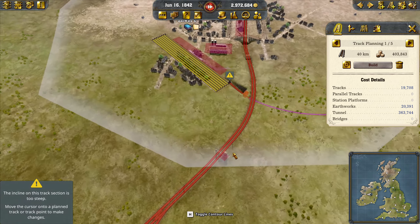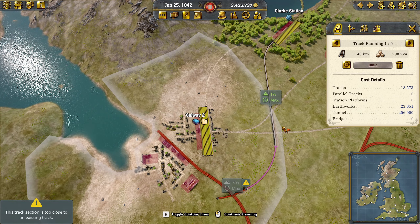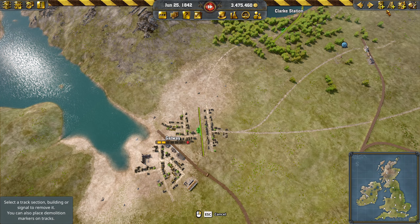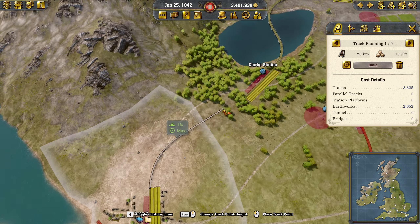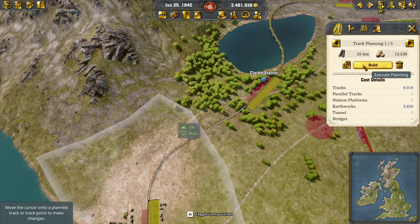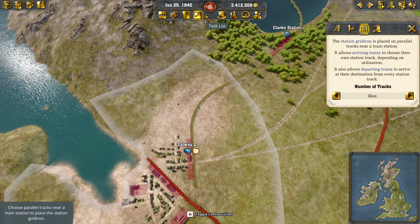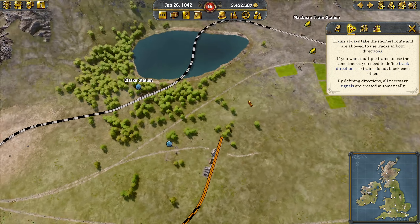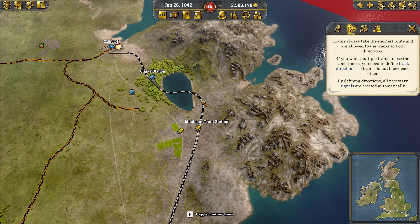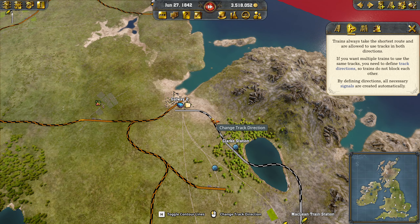I'm just going to try and bridge over this thing. We'll demolish out this whole thing — we want to come into this. Shouldn't cost us anything now. We'll keep it playing so I can buy some more stock in a moment. Then let's get all of this done. We're going to set a passenger just from Galway.